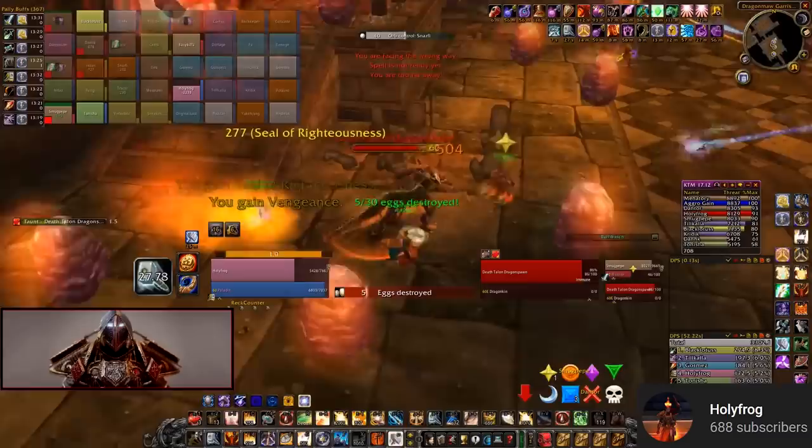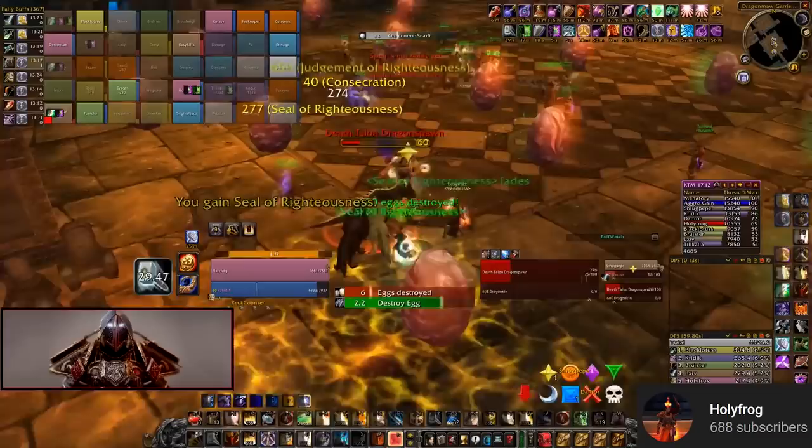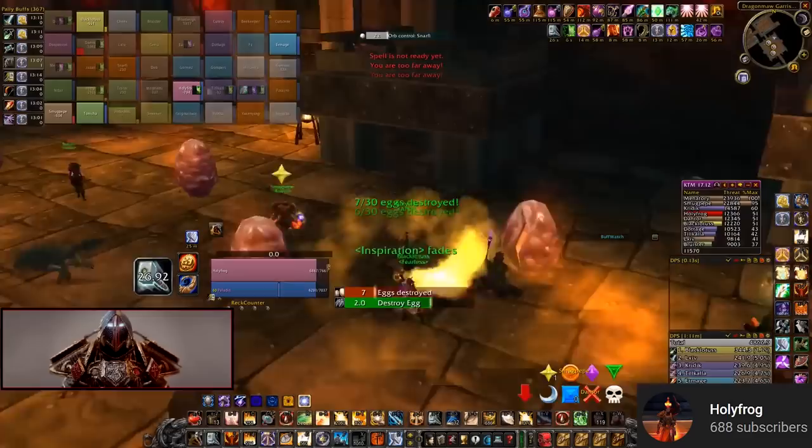There are three kinds of mobs spawning from these corners: Blackwing Mages, Blackwing Legionnaires, and Death Talon Dragon Spawns. Focus the Blackwing Mages first — they have low health but do a lot of damage, so you can kill them quickly. Second priority are the Death Talon Dragon Spawns; they have a lot of health and do a lot of damage. Third on the list are Blackwing Legionnaires — you don't have to worry about these as much.